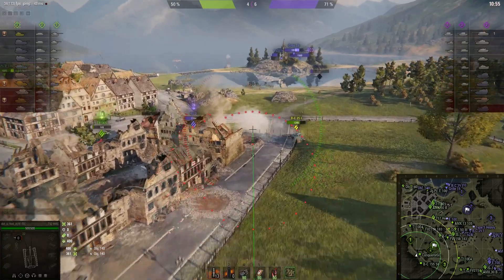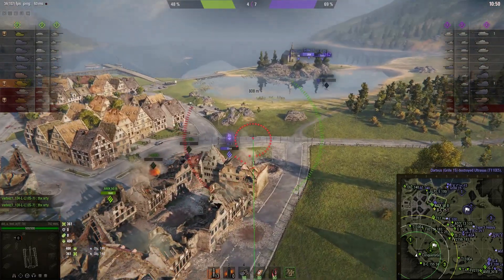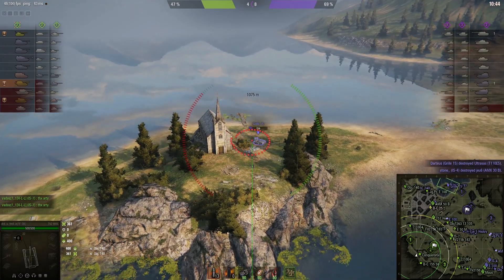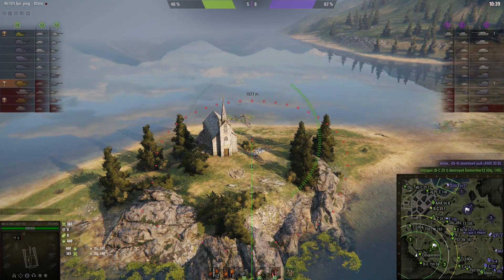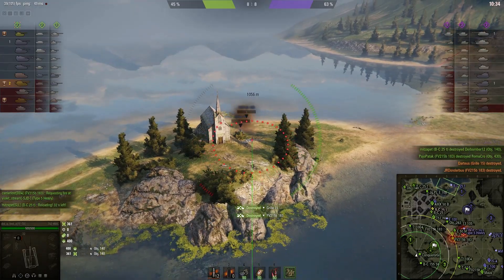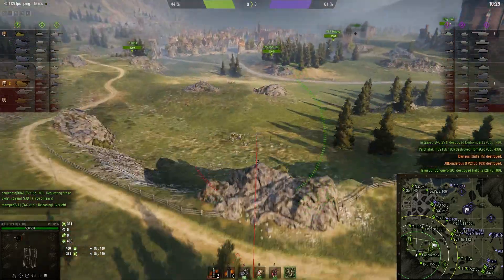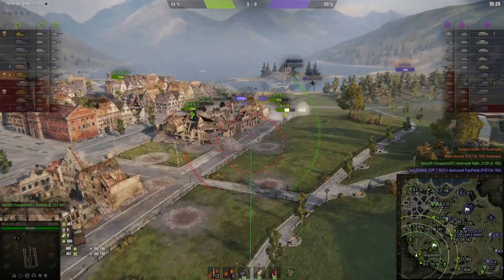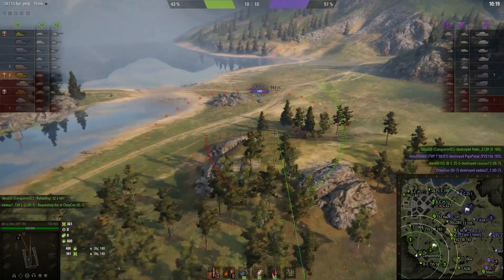Those of you who don't play Grand Battle will probably be familiar with this map from the Halloween mode — I think it was about three years ago — where zombie tanks kept appearing. Oh, that's a Bombardier! He just took out a Gorilla 15 and an FV215B 183 Death Star with one shot. They must have had fairly low health. There also appears to be a heavy tank that tried to cross the lake and drowned in the process.